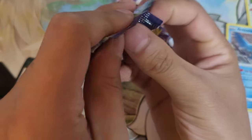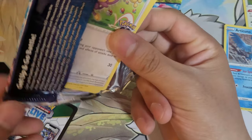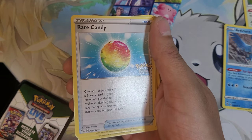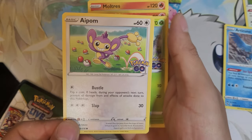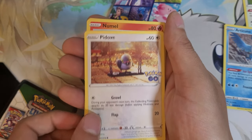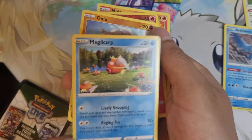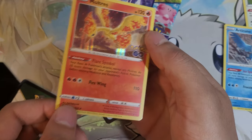Hopefully we can get like a Politoed. I think the number one pull is Lugia — that'd be cool as well. Grass energy, Xatu, Rare Candy, Slowbro. A Palm — where do I get that? All of us! Pidove. Magikarp. Onyx — you see that reverse? And a Moltres!